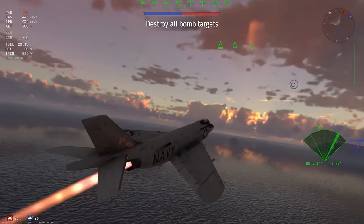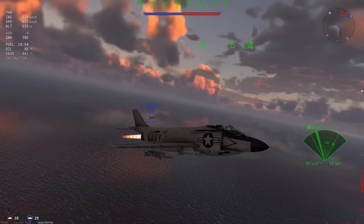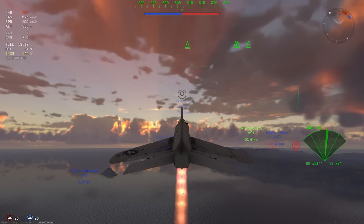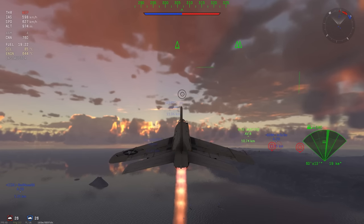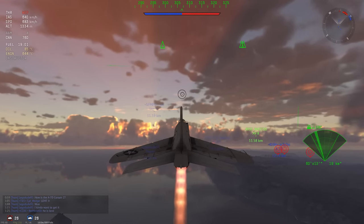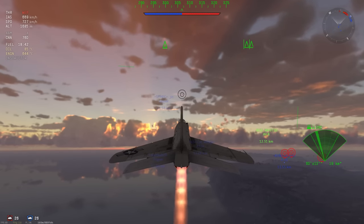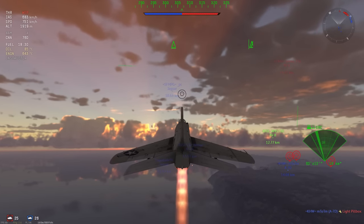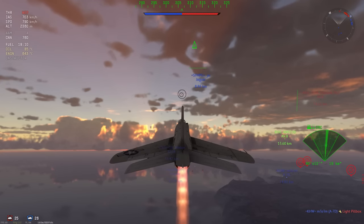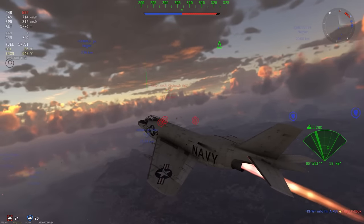The F3H Demon gets itself some AIM-7s, which is a bit of an interesting change. I didn't think they would do this at battle rating 9.7. Planes as low as 8.7 - things like MiG-17s, the Venom - can face this, but now the Demon has this extra perk, which puts it at a rightful 9.7 instead of a contentious one. Before, I wondered why it went from 9.3 to 9.7, but with those AIM-7s it fits better now.